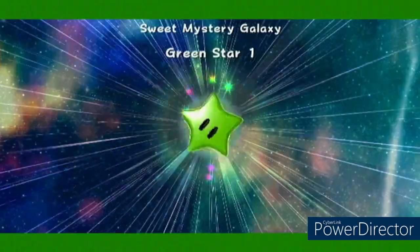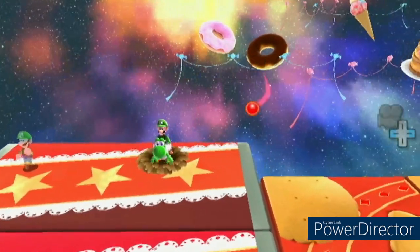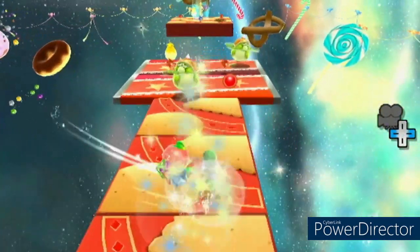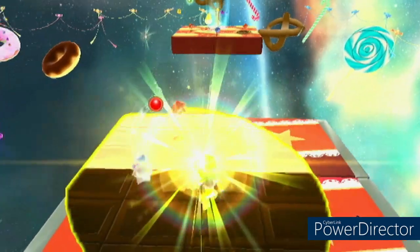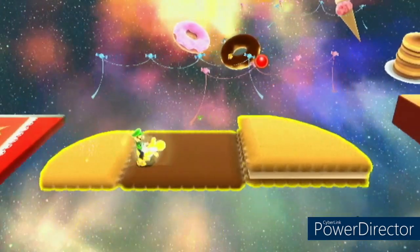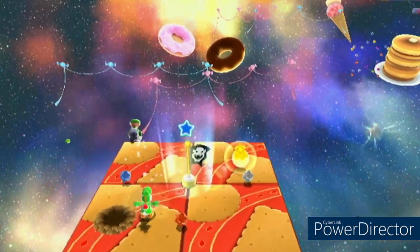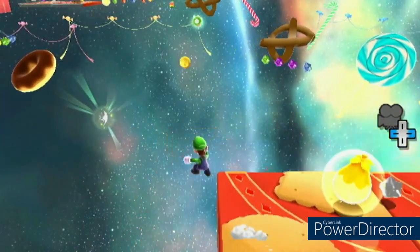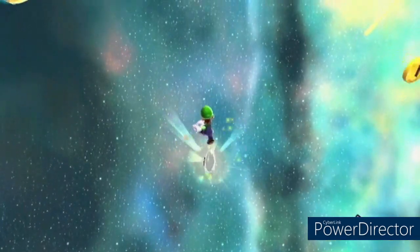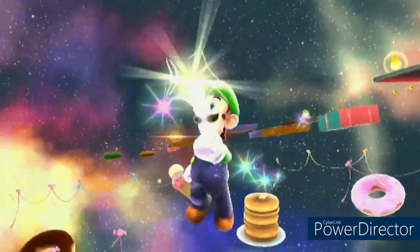I would infinite flutter over to the platform where the star is, but I'm not gonna do that. So as we go up to where the checkpoint is — as you can see, it's right there — you can also just use Yoshi and flutter over to it and get it. You basically long jump and spin and you just land right on it.